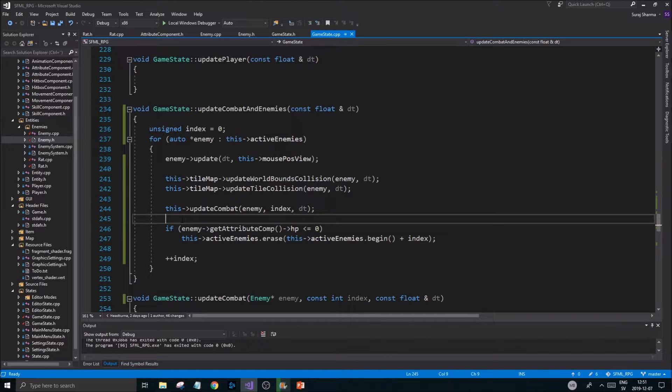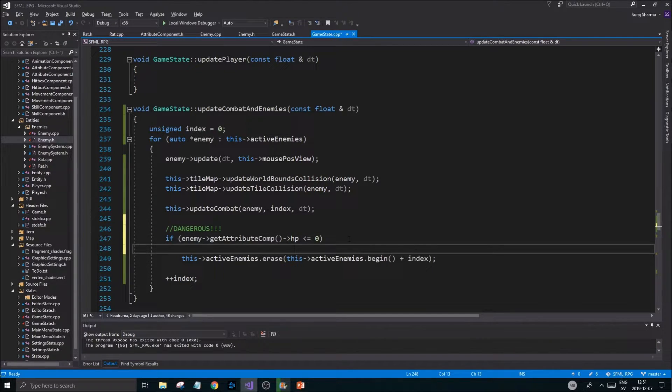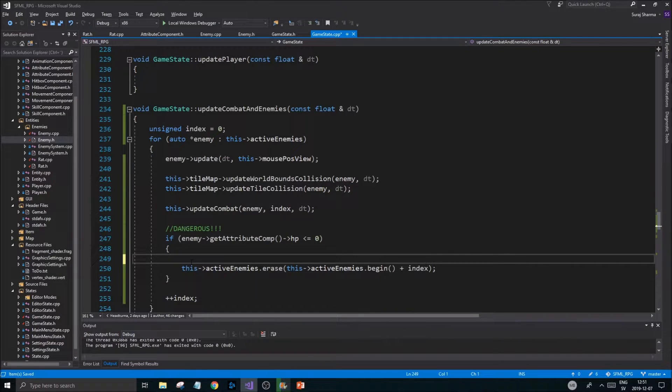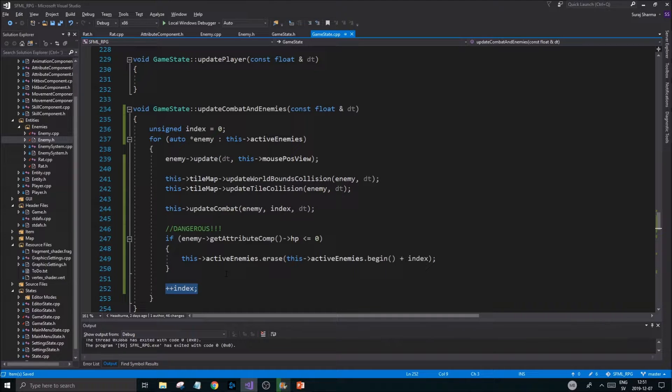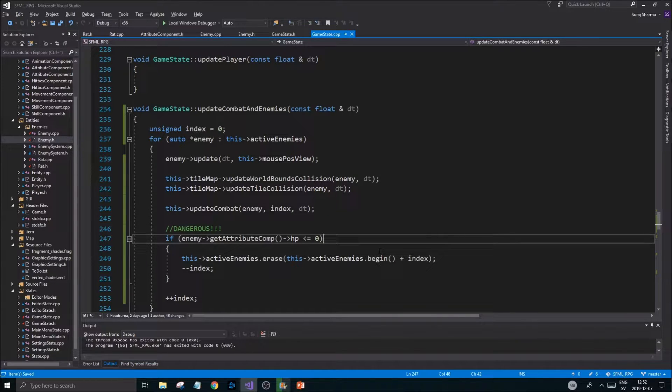We're going to use this approach for now until we start getting crashes and then find another solution. What might happen with the index while we're counting up the enemies — if we remove an enemy at that time, the index is still going to be the same. So as soon as we kill an enemy, we need to do a minus-minus on the index. We need to remove one position because our array is going to be smaller, and all enemies ahead of the erased one will be pushed back.